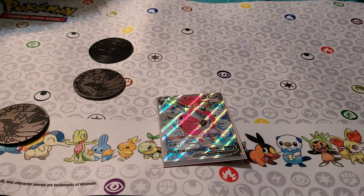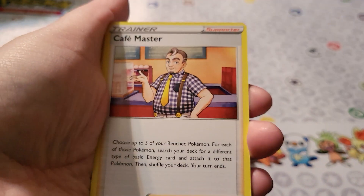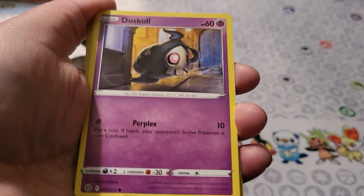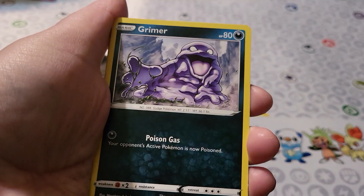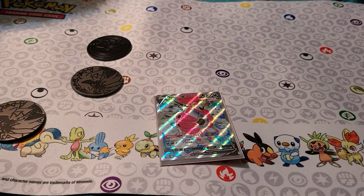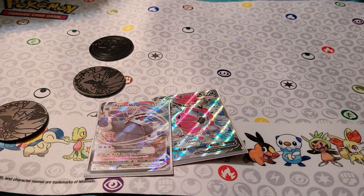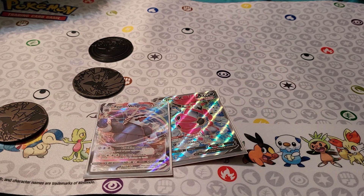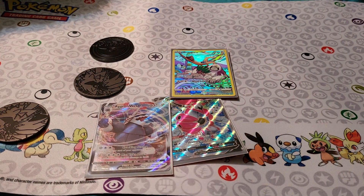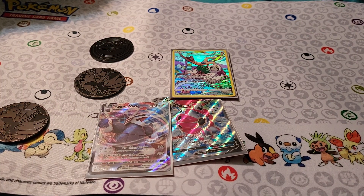Brilliant Stars — this is the set that has like five different Charizards, and I don't own a single one, except for maybe a regular Charizard. I can't get these apart — like it's just impossible. A Sneasel, an Oranguru, and an Aggron. Well, it got my hopes up and then dashed them. I'm also really proud of myself because I have not messed up my tins once today — and now saying that, I'm going to.